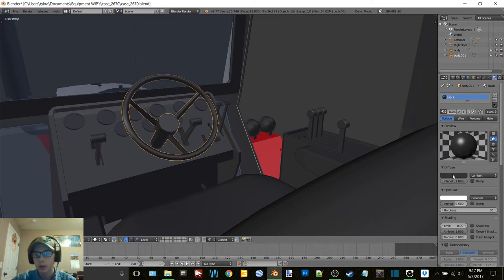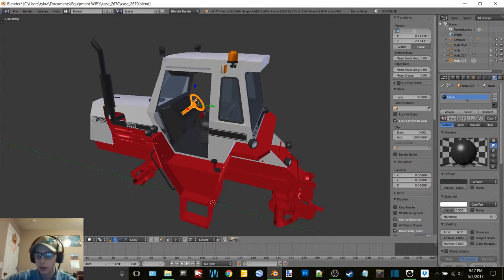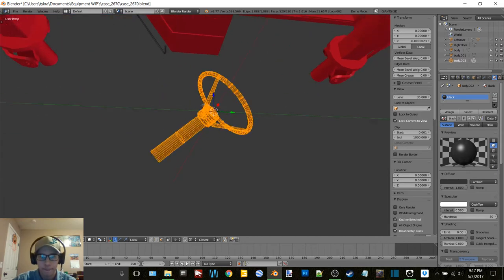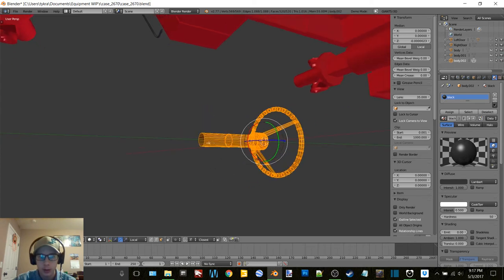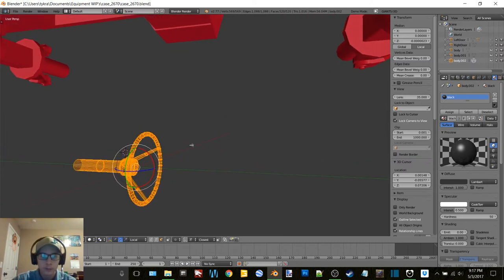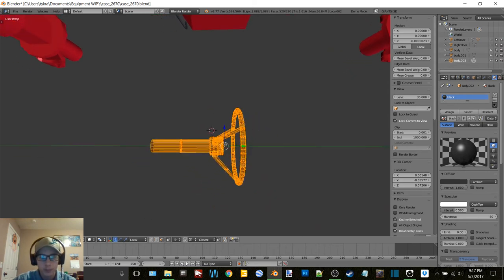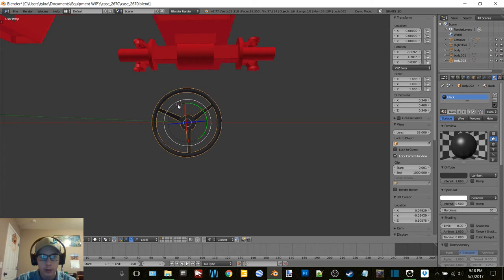P selection, tab, object mode. So now we need to figure out which material this has on it - it is black. So we're going to - okay, first off we're going to go Shift+D, then tab into edit mode, A, N, and we are going to center this thing so that way it will rotate correctly. Getting it perfectly straight - holy crap, it pretty much is. Now if we go into object mode - cool beans.